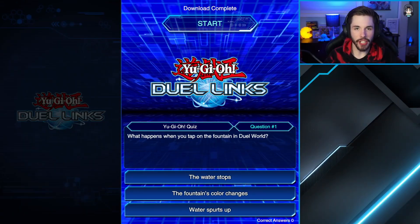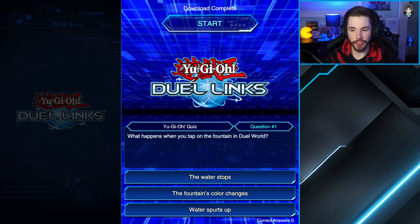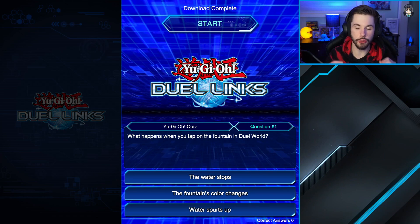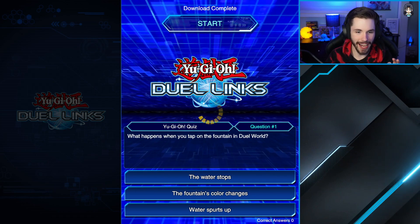Yo, what's up everybody, what's up Below Seven here and welcome back to your brand new Yu-Gi-Oh Duel Links video. In today's Duel Links video we're going to be taking a look at what I personally consider the greatest Yu-Gi-Oh Duel Links event of all time. After we click start here, it's going to be the Duelist Chronicle event for Yu-Gi-Oh Duel Links Zexal World, so I'm very excited, I got my download done, let's go click start.